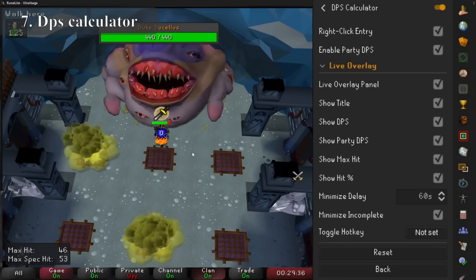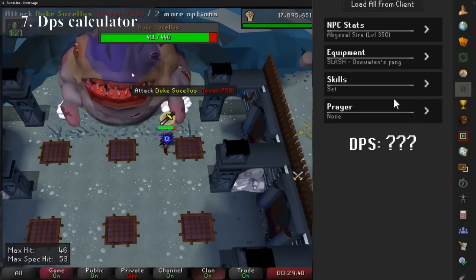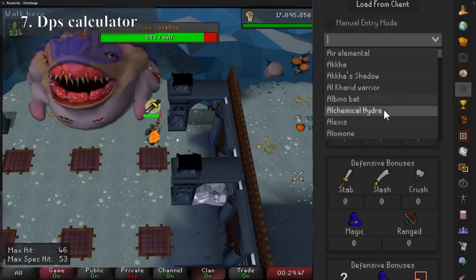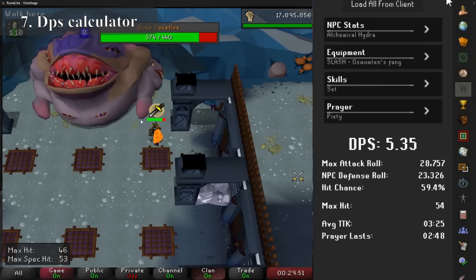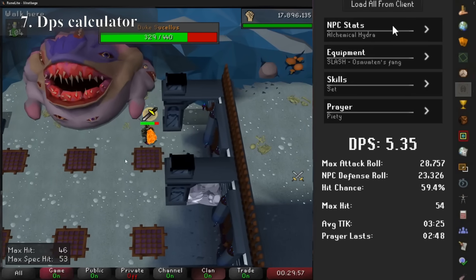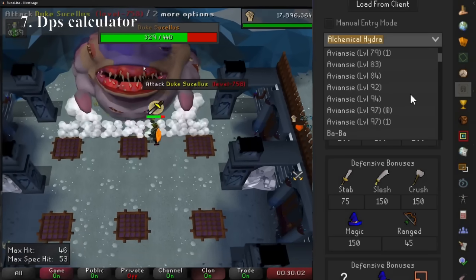DPS Calculator is a great way to get the ideal setup for any creature as you play the game. It can use your existing setups and import them directly into the calculator, saving you a ton of time. You can also import your stats and prayers directly into it, so in just a few seconds you can work out your best gear without leaving the game — it also shows your max hit, hit chance, average time per kill, and how long your prayer will last.